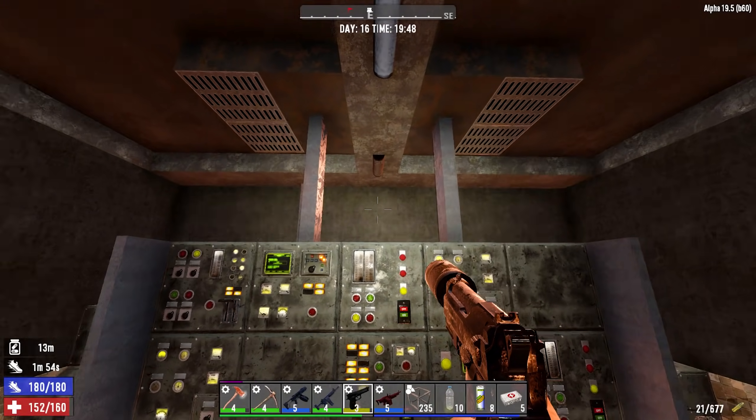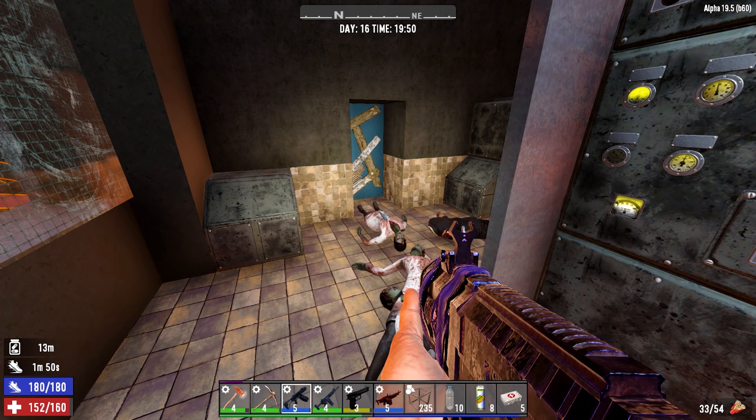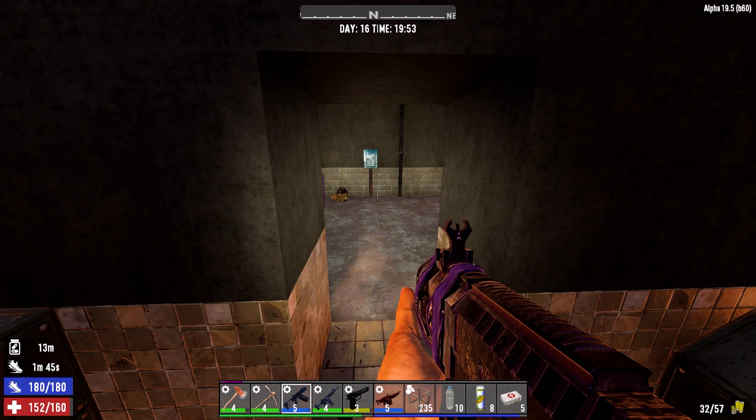I told you guys - you go out that way, you go out and around and deal with more vultures. But why, why, when you have breaching rounds, don't you just shoot that door off?